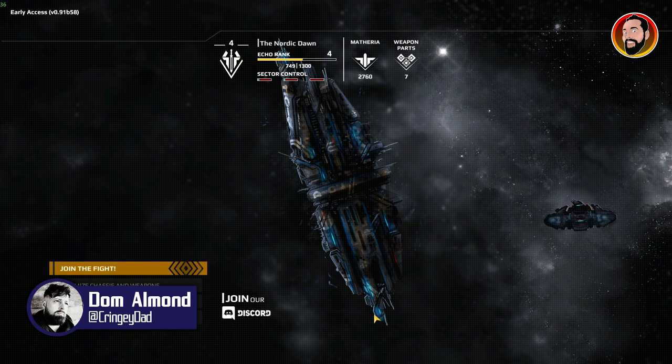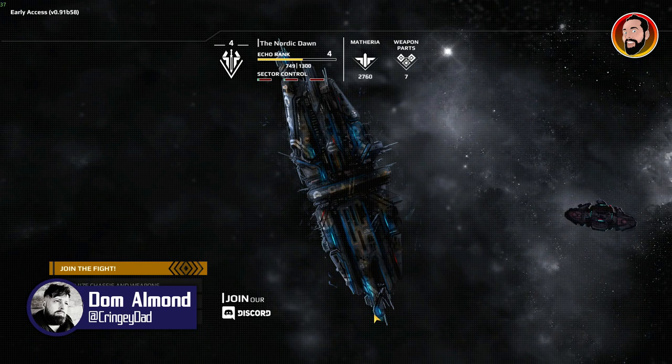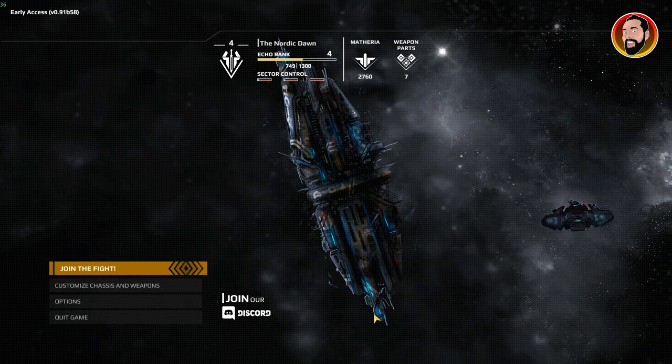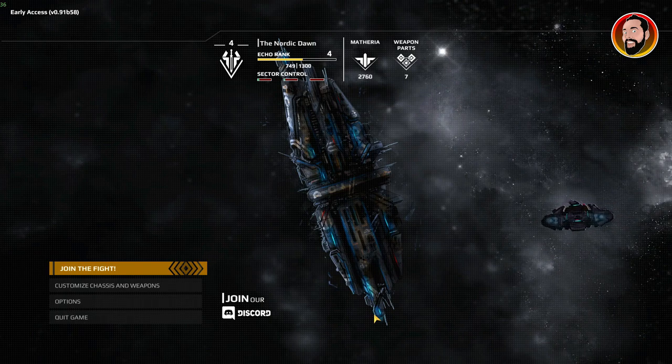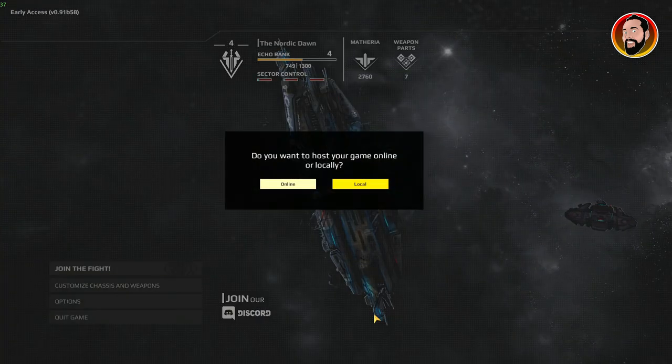Hey guys, Storm here from Cringy Dad Gaming. We're just taking a sneaky look at Bacchus Studios' early access game which is called Trident's Wake. This is a top-down twin stick shooter currently available on Steam for just under eight pounds, and it's got a little bit of a sale on it at the moment.